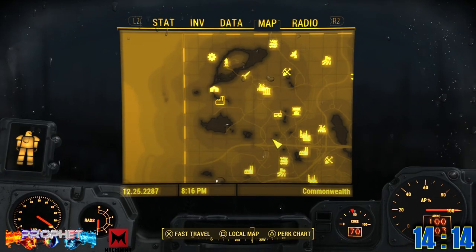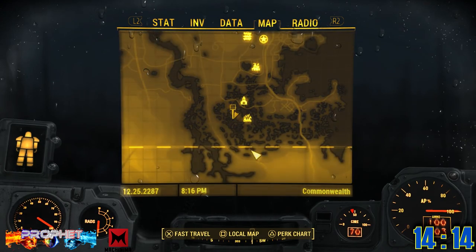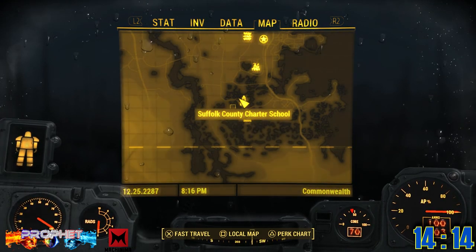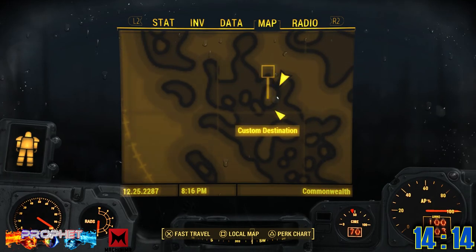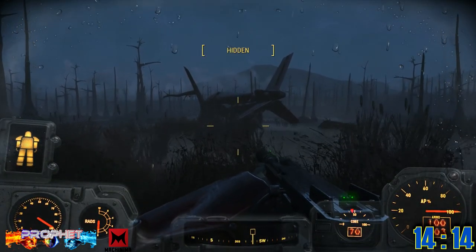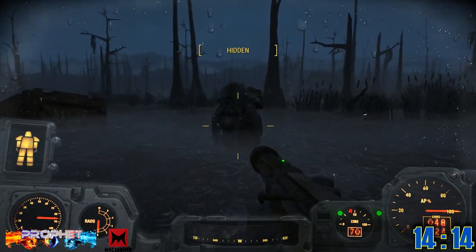Last and finally, power armor number fourteen. If you're going for this one, bring your A-game. You can find this armor next to Murk Water Construction Site, next to a crashed whirlybird just sitting in the water. Find your way over there, walk right past the ship to its right side, and you'll find it just sitting there.